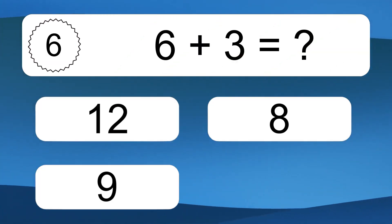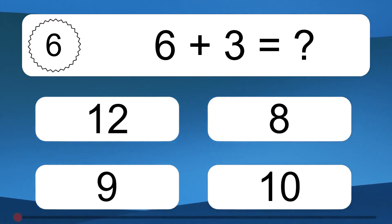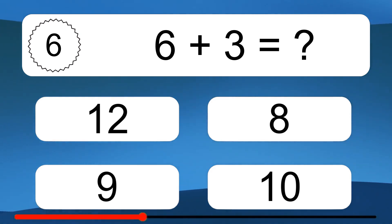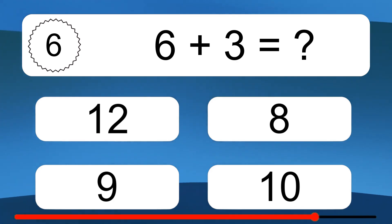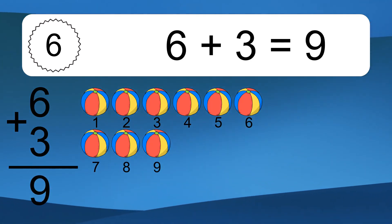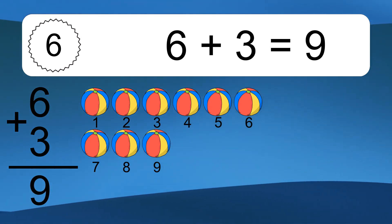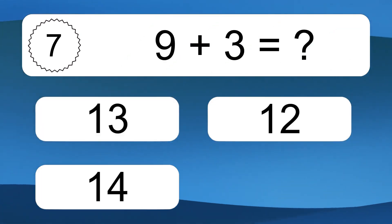6 plus 3 equals what? 6 plus 3 equals 9. Let's count it: 1, 2, 3, 4, 5, 6, 7, 8, 9.